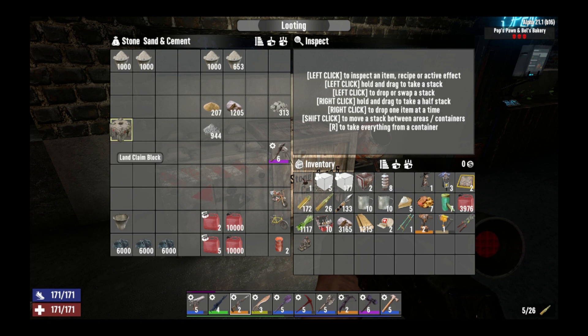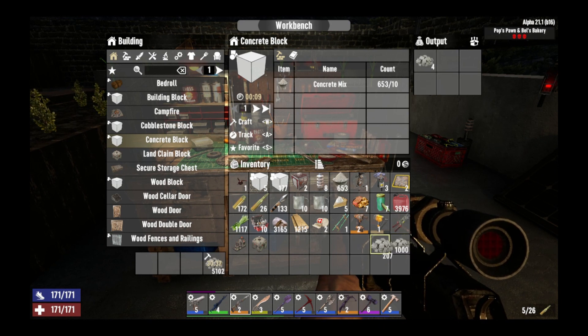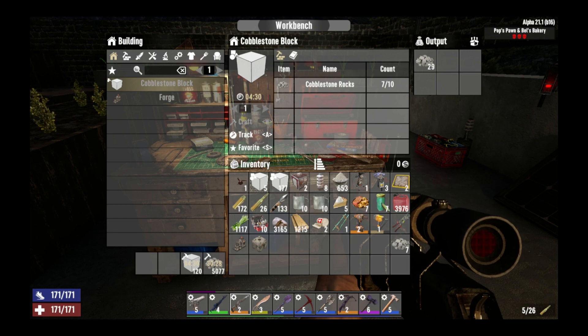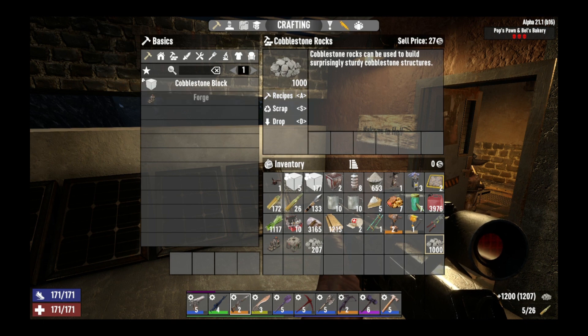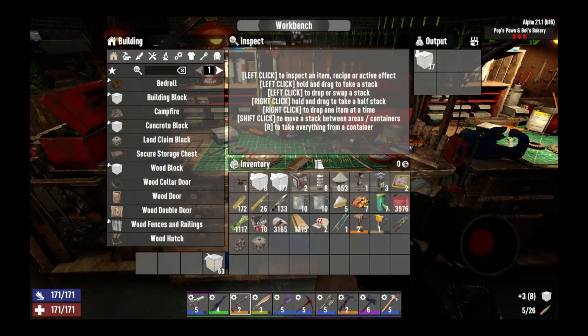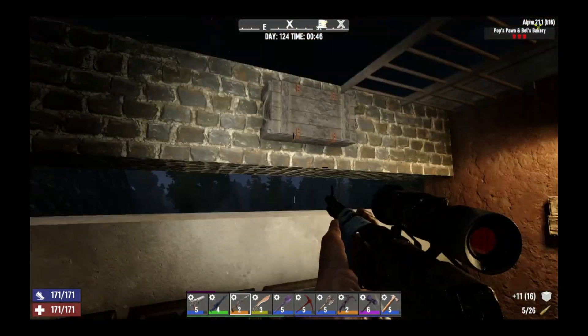Taking a forge, a land claim block, some raw cement for repairs, and some raw cobblestone. Checking the workbench - 120 cobblestone blocks, perfect. I can actually craft some on my person because it'll be quicker. I've got 250 and it should be enough. By the time I get there I should have enough cobblestone blocks to get me started, plus the 350 concrete. Now I've got the gear I need.